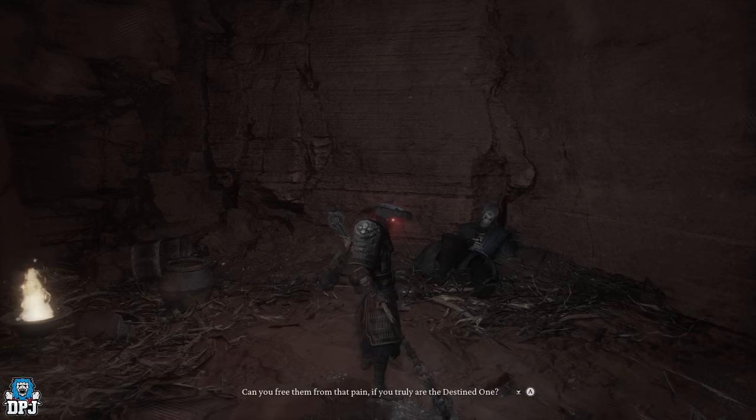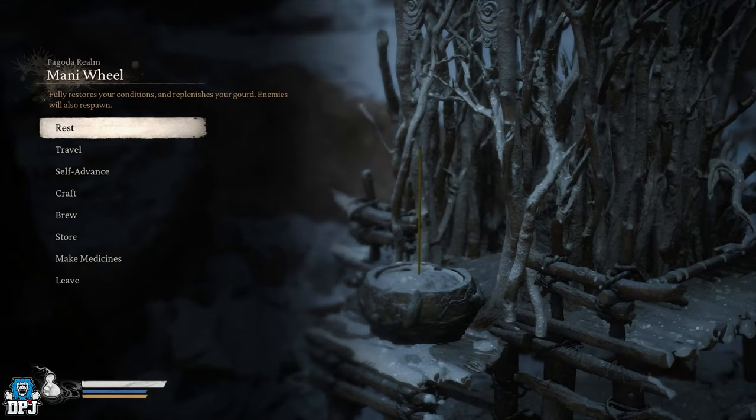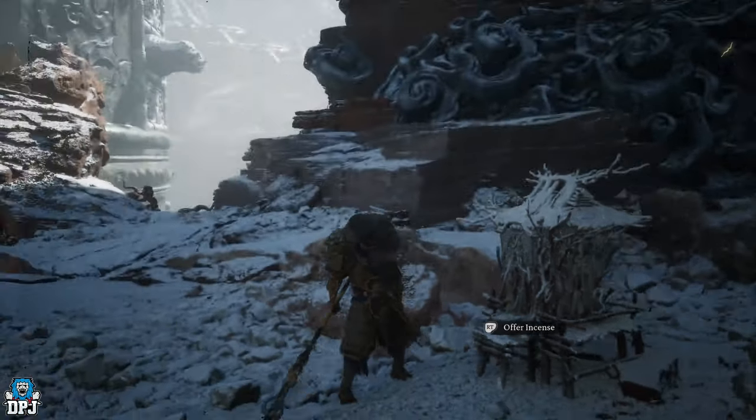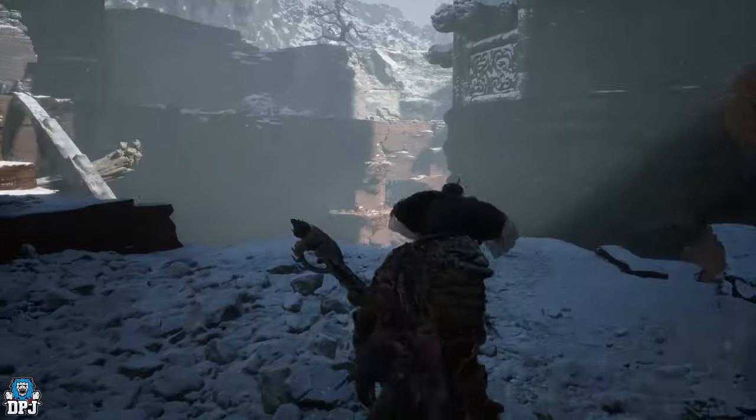The second captain we need to take out is found at the very top of the Pagoda Realm, so make your way up. It's straightforward — it's like a linear one-way path. When you get to the very top, you'll come to the shrine of the Manny Wheel, and just further on is this boss fight.